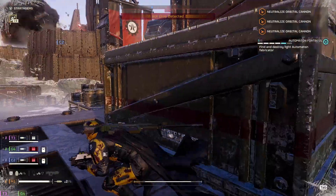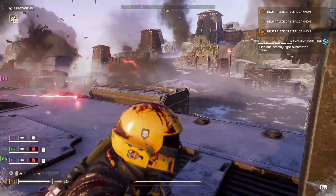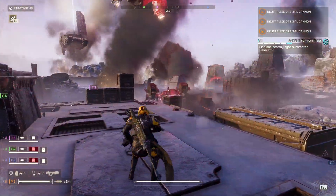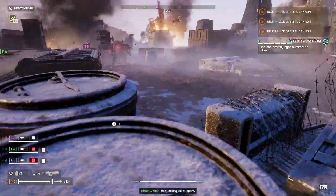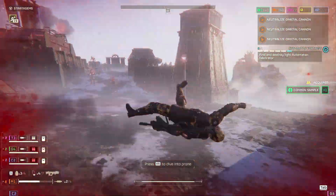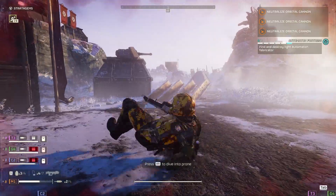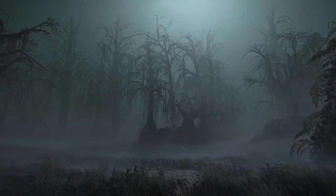On the Automaton side we have the Rocket Tank and the Reinforced Scout Strider. No longer can you shoot out the pilot of a Scout Strider — they are fully reinforced in their cockpit. If these things didn't look like AT-STs before, they definitely do now. It also has two rockets on each side, making it a much bigger threat than the normal Scout Strider. The Rocket Tank is also pretty nuts but has a weak box, just like any other large Automaton unit.